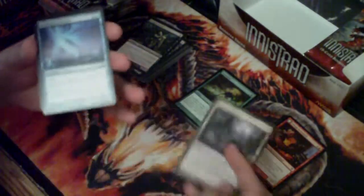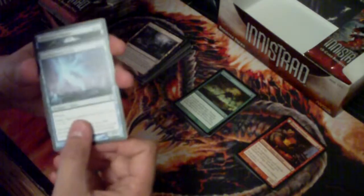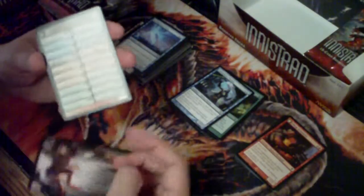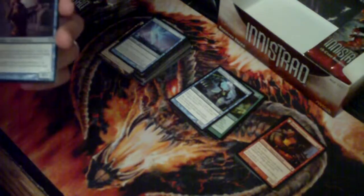Alright, we got a Dgraff Ghoul. Sweet - a Ghost Quarter, an awesome reprint, such a sick card. I'd rather have a Tech Edge but it'll work. A Battlefield Geist, and the rare is Laboratory Maniac - awesome name for a card. And a Civilized Scholar.